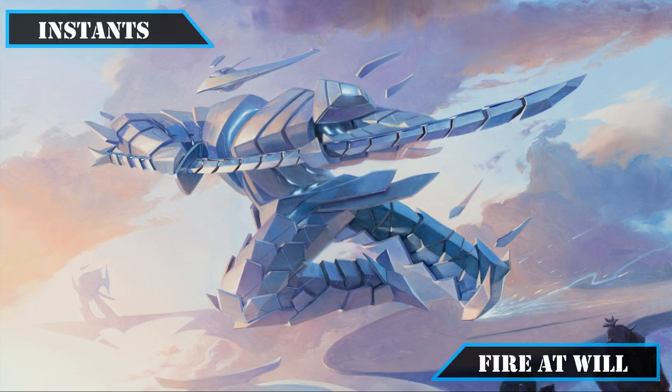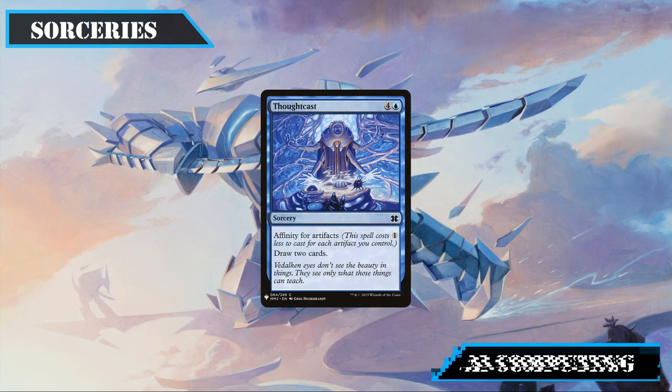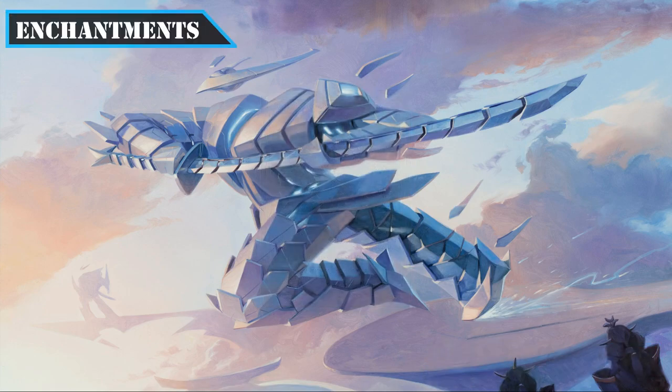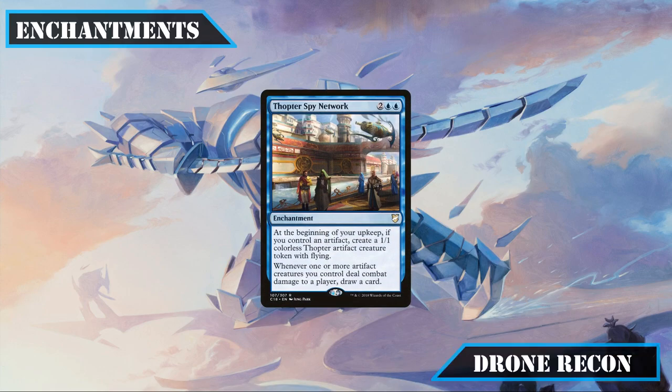Moving on to our instants, the removal spells Dispatch, Swords to Plowshares, Reality Shift, and Generous Gift are the four we'll keep, providing cheap and efficient removal for a variety of threats. For sorceries, we carry over Thought Cast for its potential 1-mana draw 2 and Organic Extinction, which can be a very cheap wipe with artifacts in play and leaves behind our vehicles and non-organic pilots. Both enchantments keep their spots: Swift Reconfiguration as cheap flash-speed removal, and Thopter Spy Network for card advantage and a steady stream of Thopters.